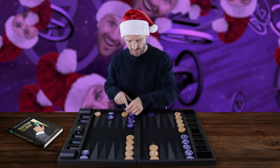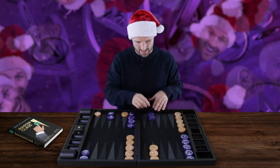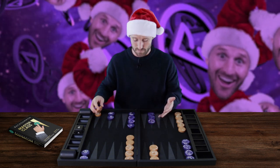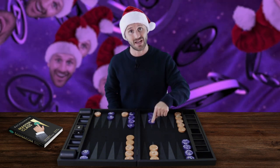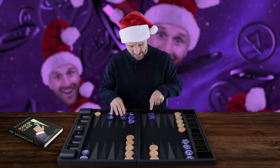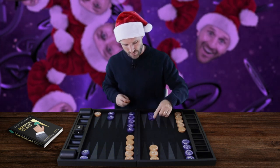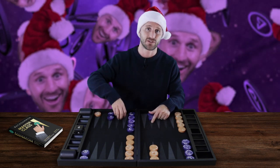If I want to hit with a 3, I have to break my 8 point and leave blots all over the place. If I have a spare checker on the 8 point, depending on the position you might still want to split, but it's a lot less attractive — because now I have this spare checker to use as an attacker without giving up my 8 point. So the second strategy tip: if your opponent has a stripped 8 point, you're much more inclined to split your back checkers.